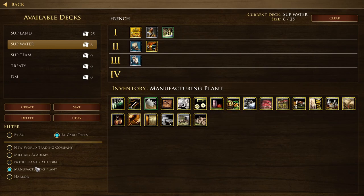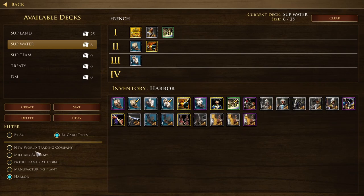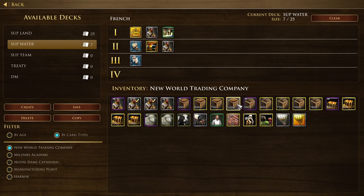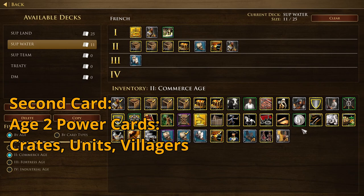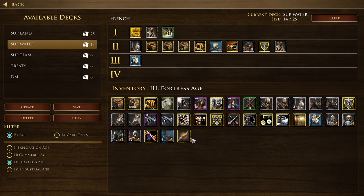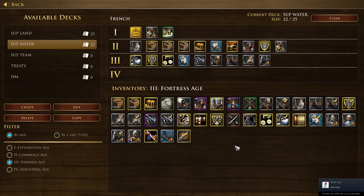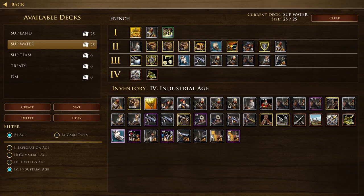For Age 2, cards that give you an immediate power spike are best — so crates, units, or villagers. About seven out of ten of your Age 2 cards will be those power cards. Even if you don't initially plan to send a particular unit card, you still want it in your deck so you can react — for example, if the enemy commits heavily to skirmishers, you want to be able to send hussars or crossbows. The remaining three cards are usually unit upgrades — more health or attack for cavalry or musketeers — or Advanced Arsenal or Advanced Church.